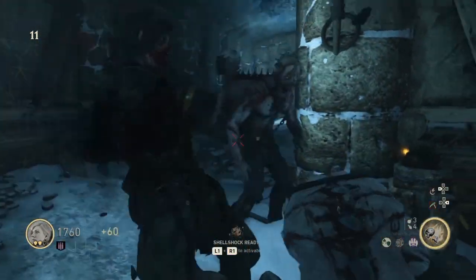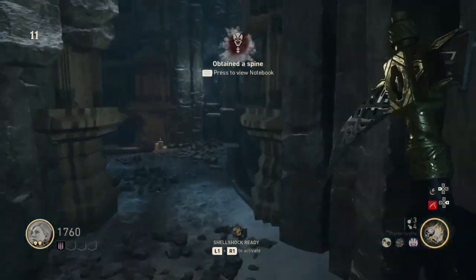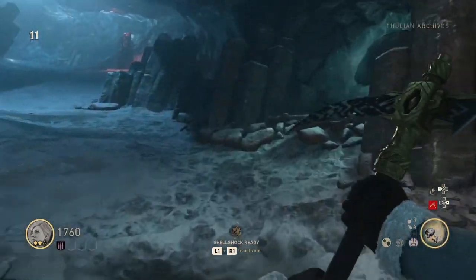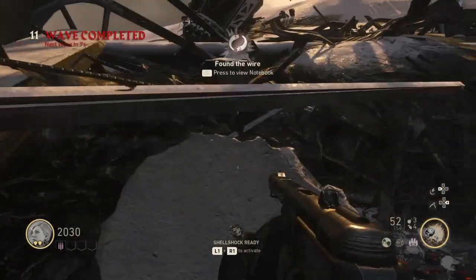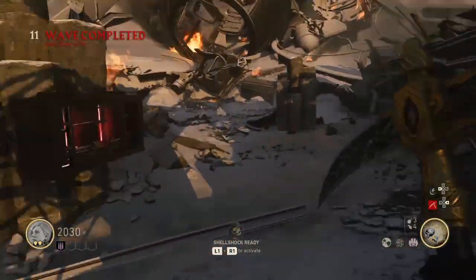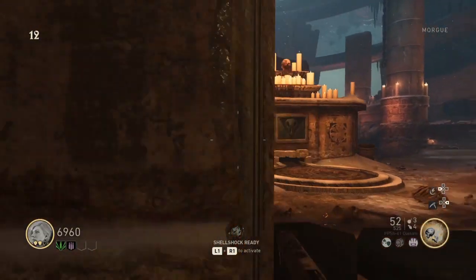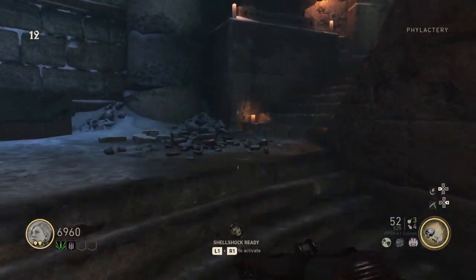The first thing we want to get is the spine. You equip the scythe and attack one of these weird Thulian zombies — not sure exactly what they're called, but that's what I'm calling them. Next thing we want to get is a wire. This is back at the crash site — look over by the shotgun wall buy, it's across from that. Just tap the button when you get over there, because it's really hard to notice.